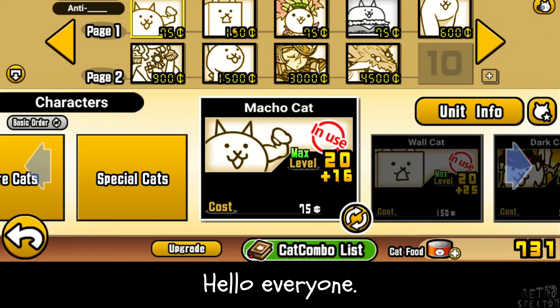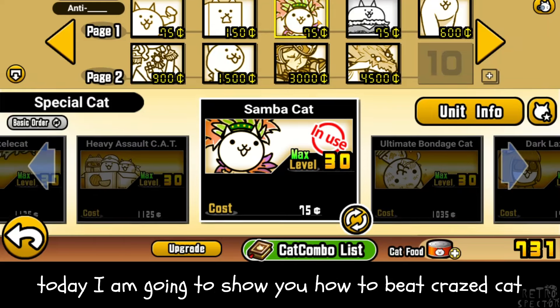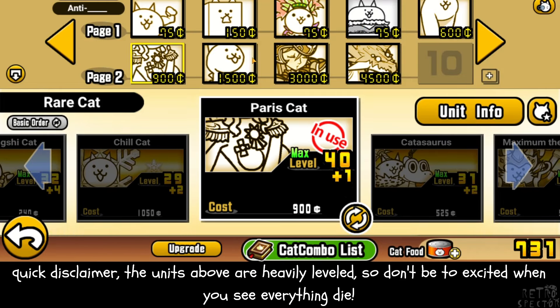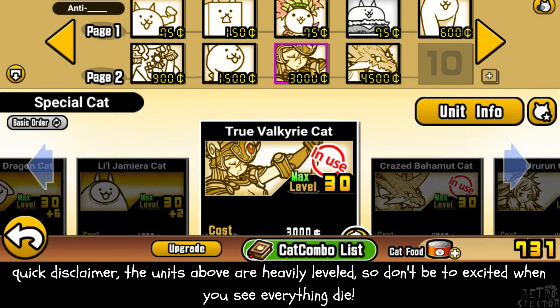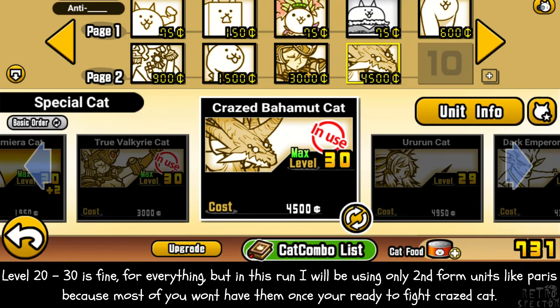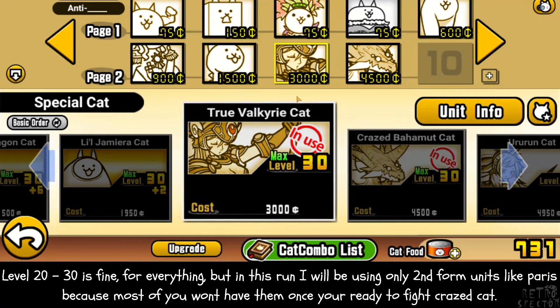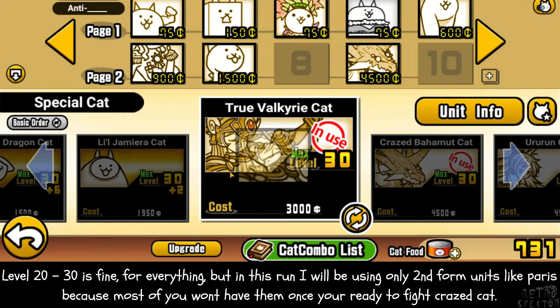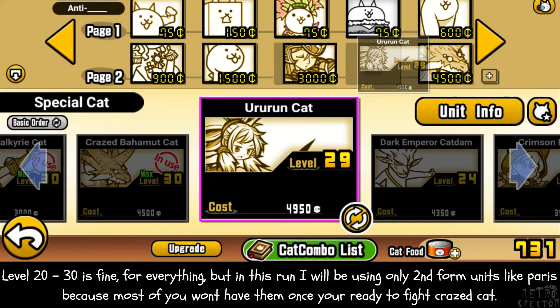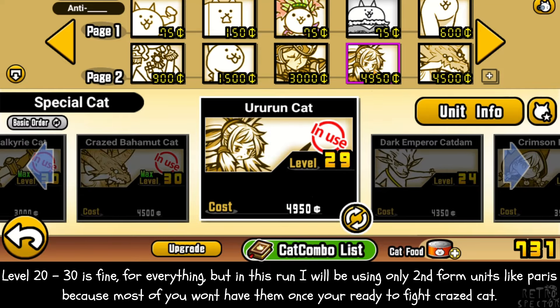Hello everyone. Today I am going to show you how to beat Crazed Cat. Quick disclaimer: the units shown are heavily leveled, so don't be too excited when you see everything die. Level 20 to 30 is fine for everything. But in this run, I will be using only second form units like Paris, because most of you won't have third forms when you're ready to fight Crazed Cat.